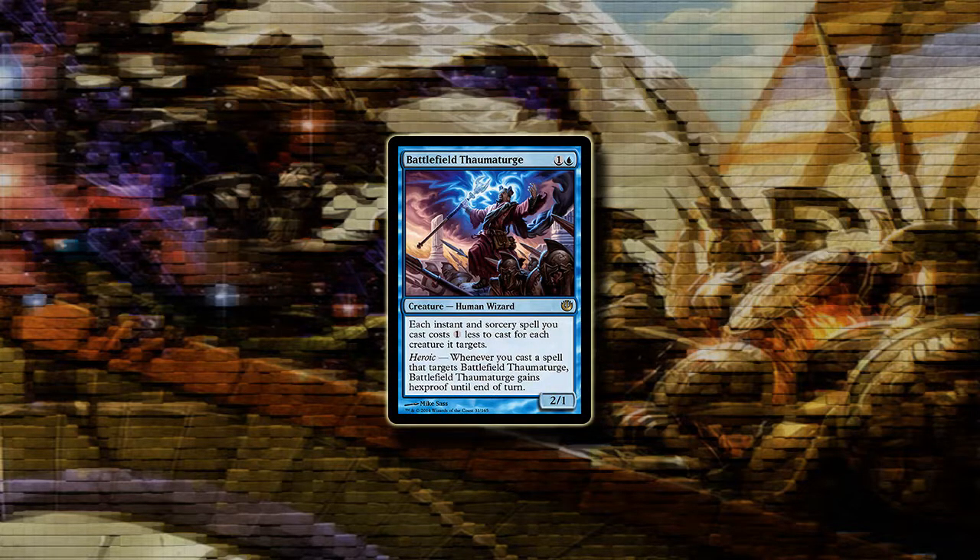Battlefield Thaumaturge, on the other hand, is an exciting card. For 2 mana you get a 2/1, and each instant and sorcery spell you cast costs 1 colorless less for each creature it targets. In addition, he also has Heroic, which grants him hexproof until end of turn.